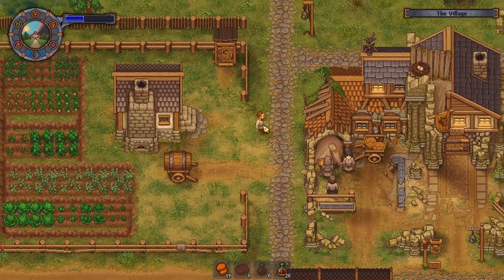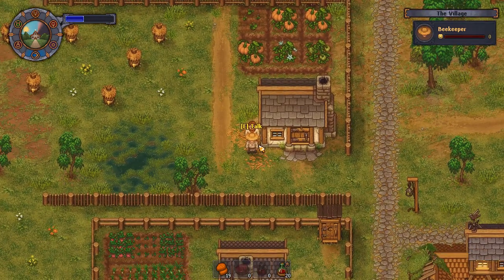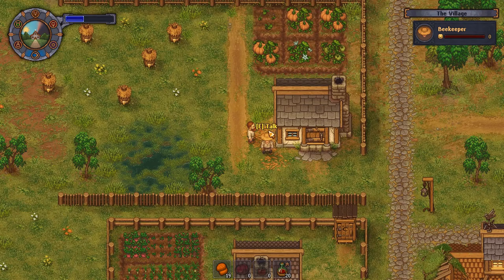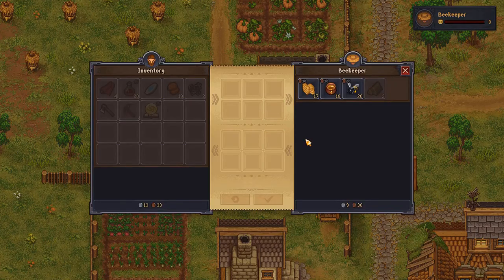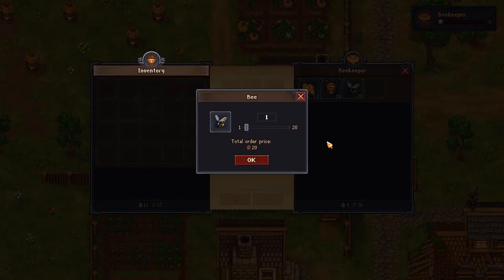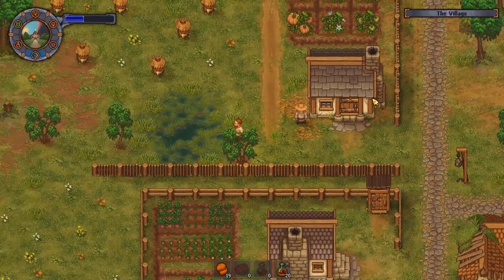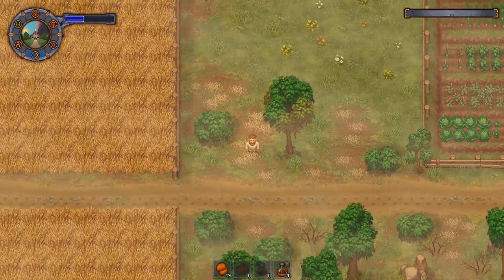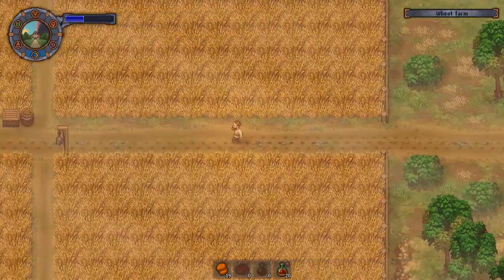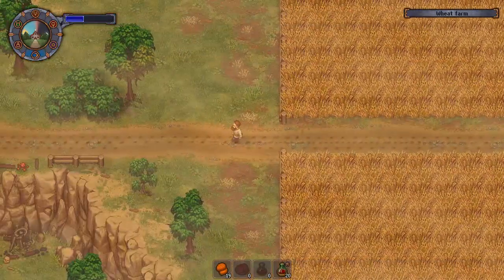Beekeeper — I believe it's up here and to the left. There was some metal scrap and I accidentally tried talking to him, but anyway — the beekeeper sells bees. We have two, so buying eight. One silver, 78 copper — I can make that happen. And now we can make our first apiary, which will hopefully be a constant and reliable source of both bees, honey, and beeswax.